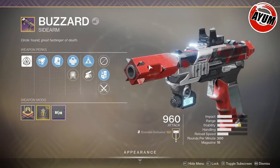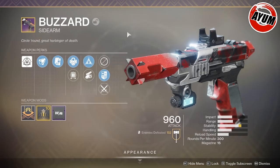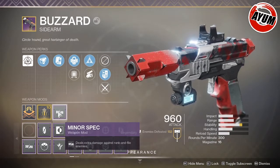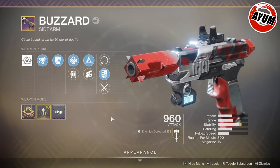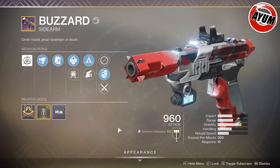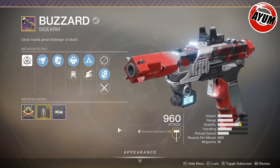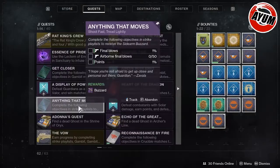The one thing about this sidearm is that while it's great and has the Osmosis perk making it useful in certain situations, the downside is when you look at your weapon mods you don't have anti-barrier rounds, overload rounds, or any rounds to really help you when you're doing the raid or nightfall. So this weapon is kind of lacking in that area and I don't really see it being used too much unless you're in specific situations, but the Osmosis perk could come in handy.